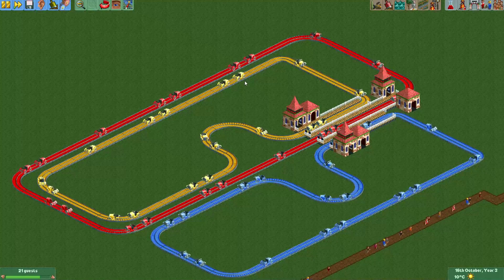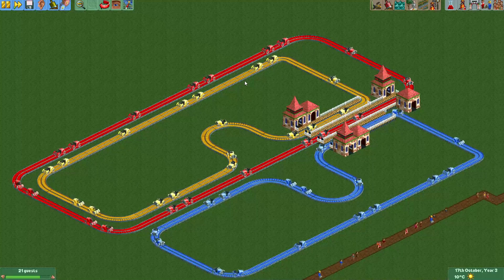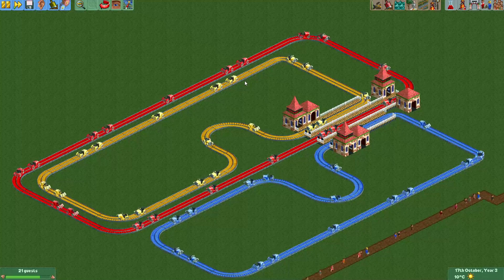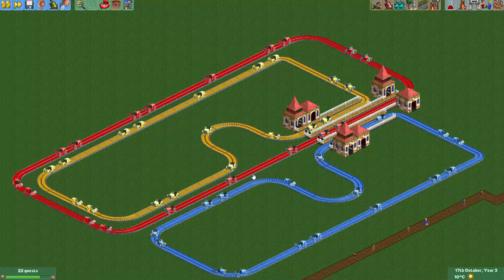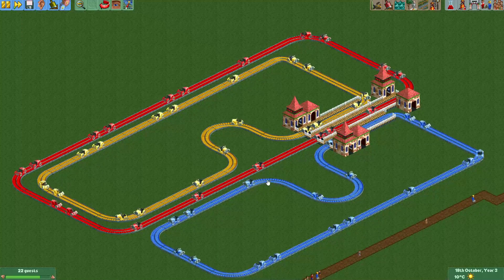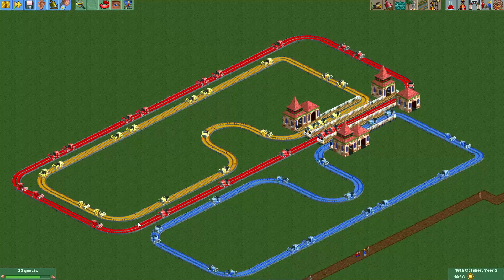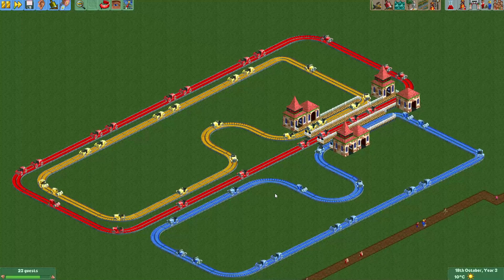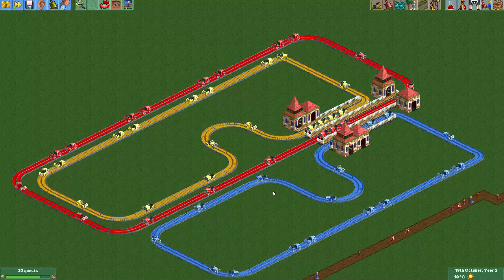Hey everyone, welcome to a new episode of Get Good at OpenRCT2. In one of my multiplayer parks, I actually made a car ride where for a little part of the track, three separate cars actually used the same track for a while. So basically the three tracks merged and then later they unmerged. Some people asked me how I did that and really wanted me to make a video about it, so that's what I will show you in this video.